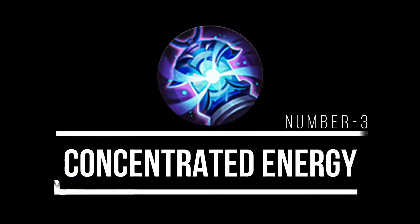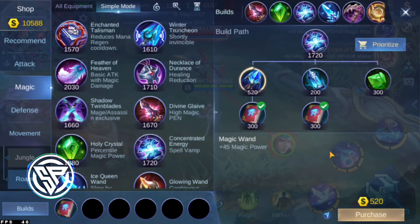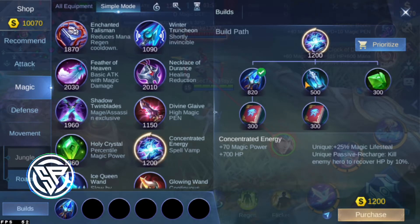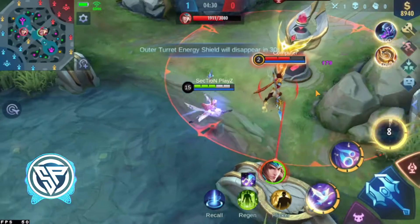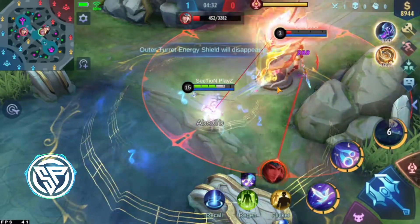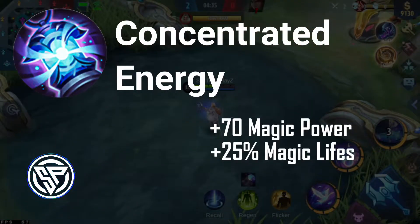Number 3: Concentrated Energy. The main purpose of using this item is the magic lifesteal passive. It restores 10% HP passively for your hero. It comes with plus 70 magic power and plus 25% magic lifesteal.